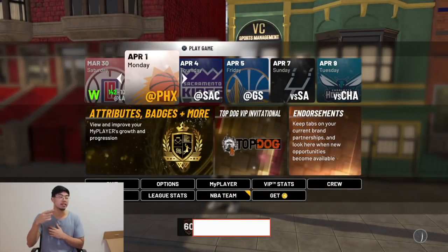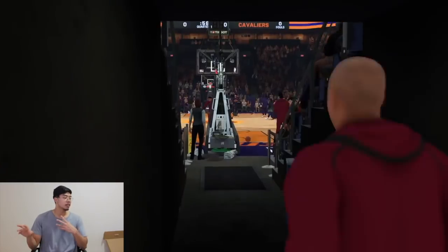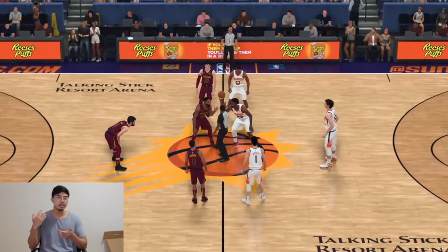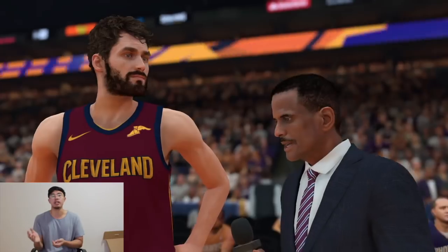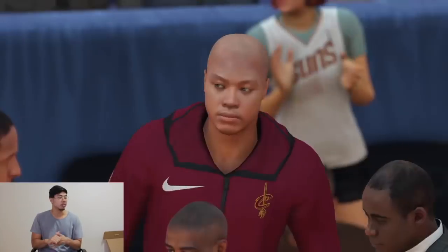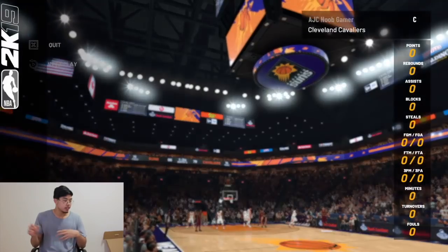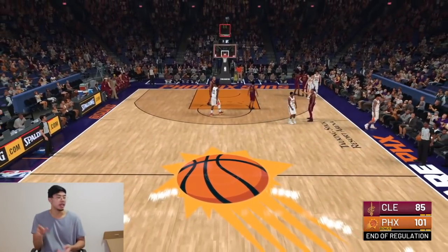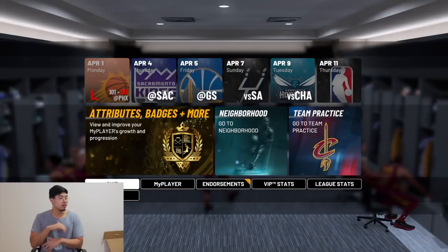Now head into the Phoenix Suns game. You probably won't get subbed in during the first half — if you do, just hit two fouls so you come off until the second half. In the second half, I was actually up by eight, score was around 79-69, about an 11-point difference, so I was able to sim out to the end of the game.